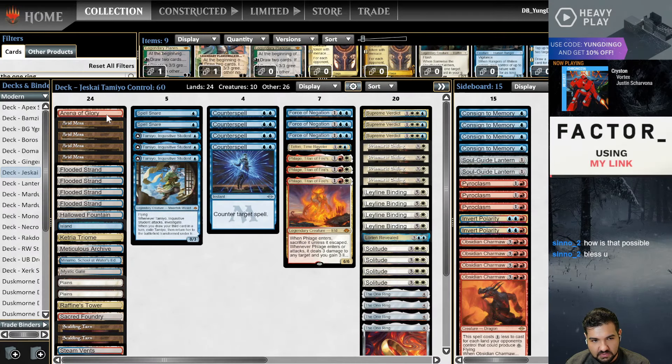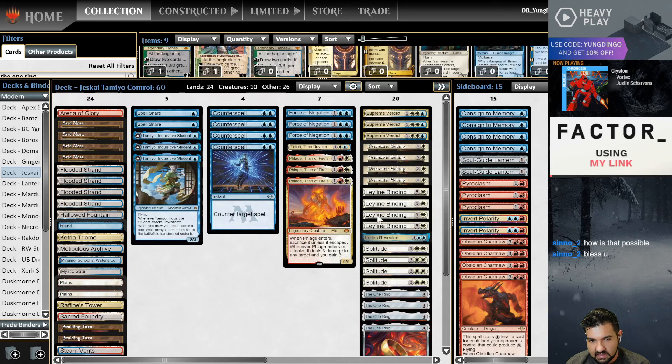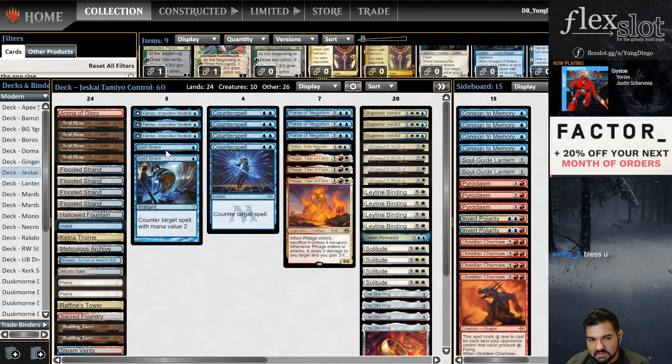Alright chat, YouTube - it's Jessica Control time. This is the Team Flex Slot Garrick Relentless Jessica Control list that the entire team collaborated on and tried to make the best version of Jessica possible. It's got the ley line bindings in this package and no dress downs - they're playing just the counter spells. In the one-drop slot we have three copies of Tamio, the oh-three flyer - whenever you attack you make a blue token. We have two copies of Spells There as our one-mana counterspell, four copies of Counterspell as our two-mana counterspell.